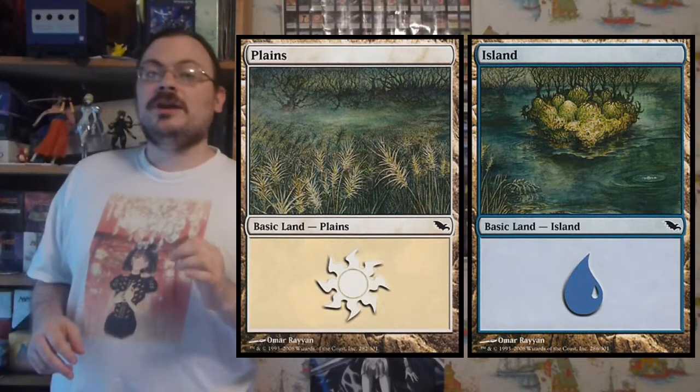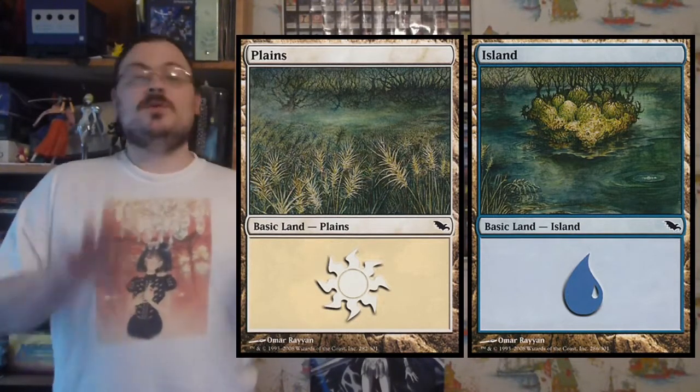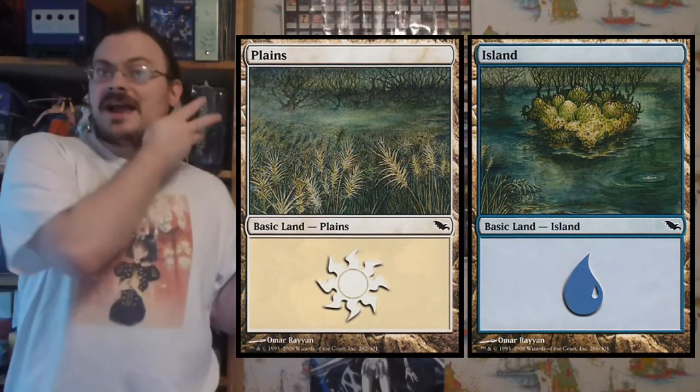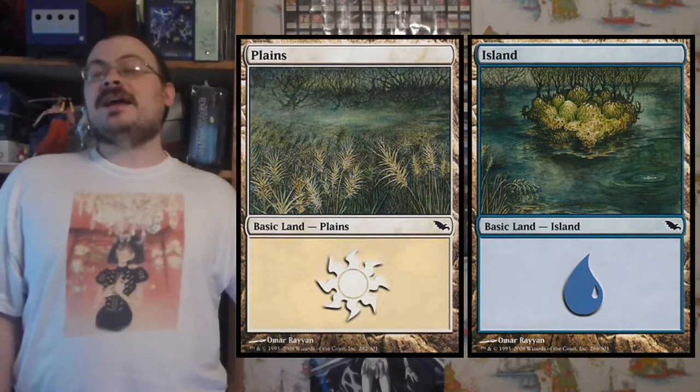It is also important to note that many of the basic lands were paired together. This doesn't mean two islands sharing a picture — it means an island and a plains next to each other sharing a picture. They were connected together. Every basic land had a pairing like this. The symbol for Shadowmoor represents a couple of different things: it could be a batwing, a fallen dead leaf, or it could even be connected to one of the legends of the set, the Reaper King, the powerful Scarecrow.